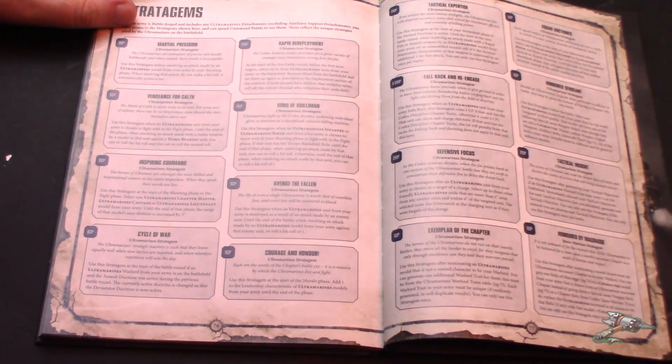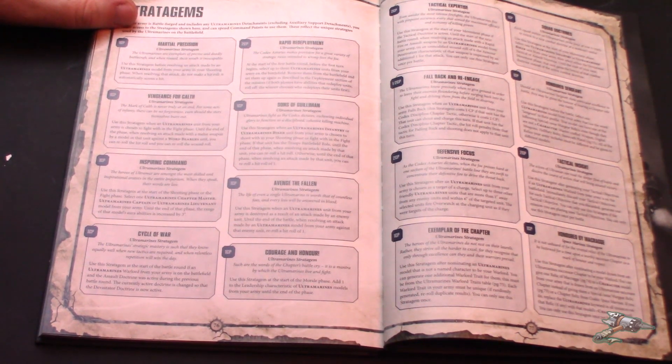That's why Bobby G is standing next to it — or a lieutenant. Vengeance for Calth is an anti-Word Bearers stratagem — very situational but cool fluff-wise. It lets you re-roll to-hit and to-wound rolls against Word Bearers units for one fight phase.